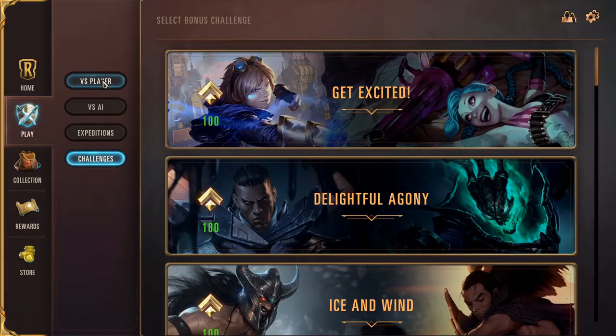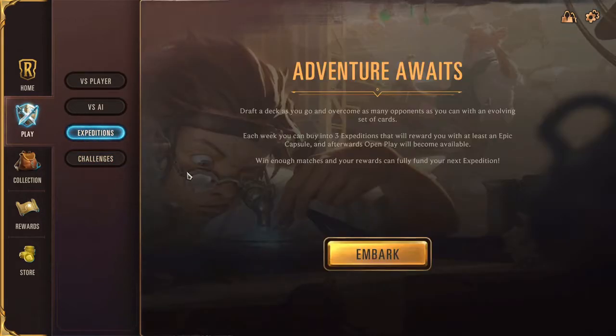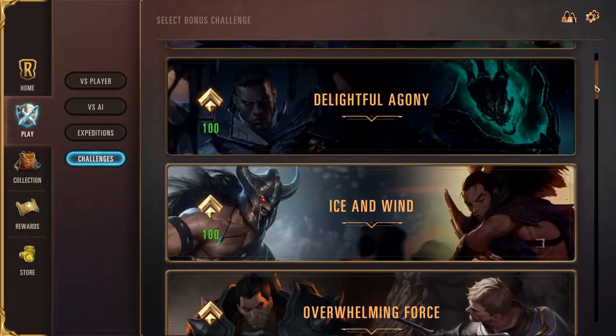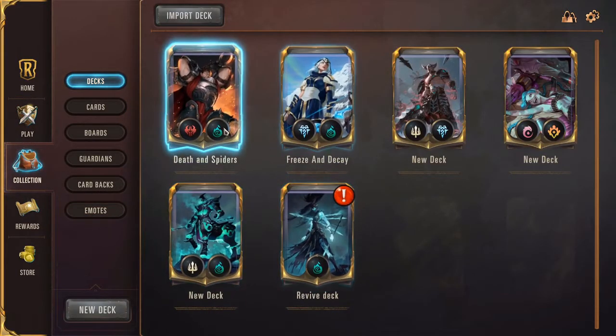The player button lets you play versus a player, versus the AI, expedition, and challenges. Player and AI are pretty self-explanatory. Expeditions require tokens to get in — you can earn the tokens for free or buy them, but it's better to wait until you get them for free. It's a bit similar to the Arena in Hearthstone. The challenges are more like tutorials that introduce you to the mechanics of the cards.